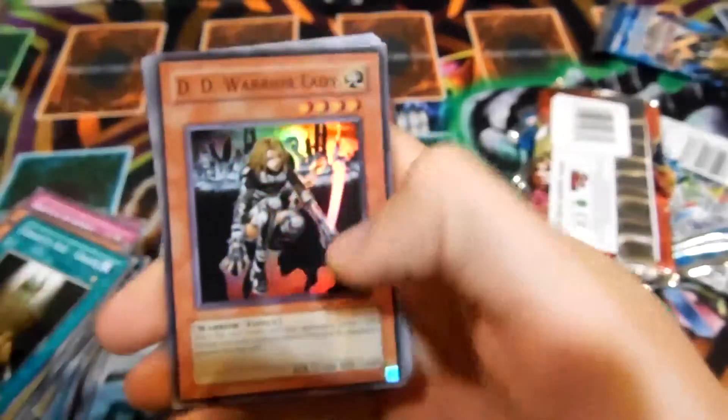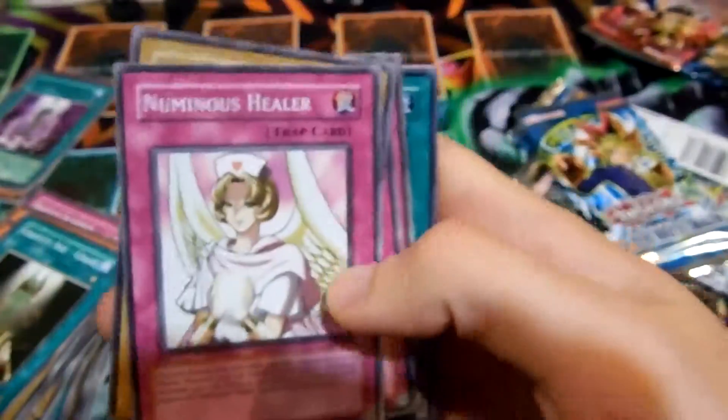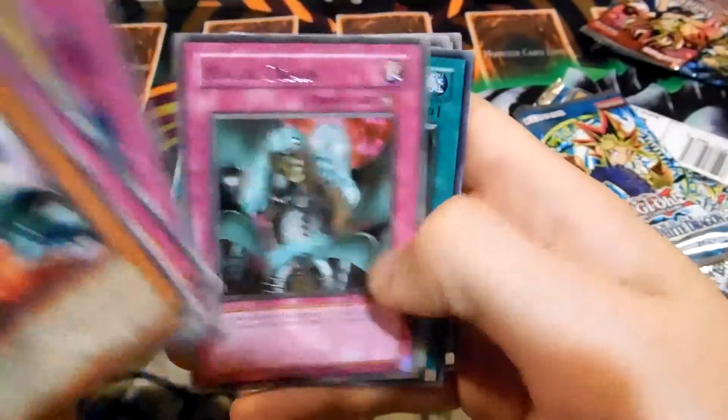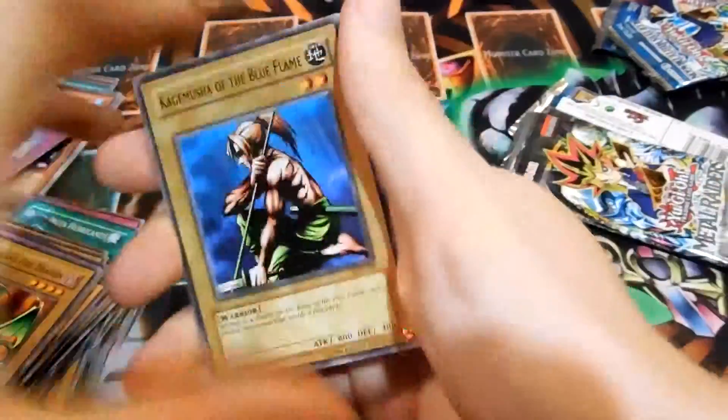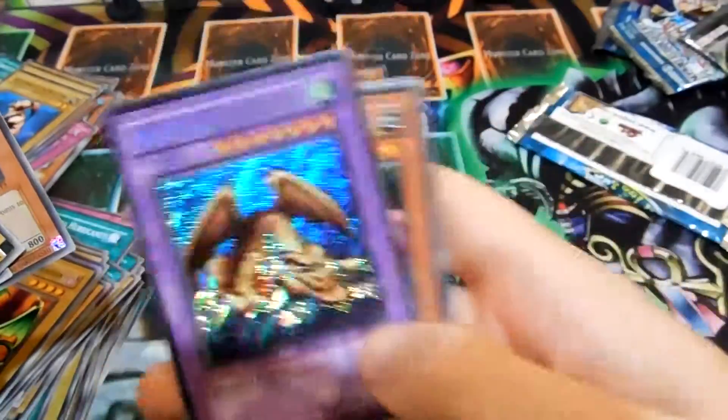Let me find those other packs real fast. These are some random ones — I don't know why I just kept them. I think these almost all had holos in them. Yeah, this one had a DD Warrior Lady. This is actually kind of an interesting card — Numinous Healer. This is a short print — this is an incredibly short printed card in the original Pharaoh's Servant. I've seen multiple box openings where people haven't pulled that card. This Metal Raiders actually was the best one — all these random cards opened. It had a Secret Rare Thousand Dragon in it, which is really nice to see.